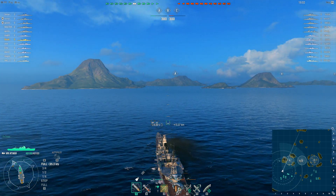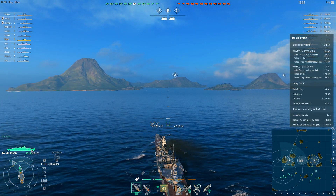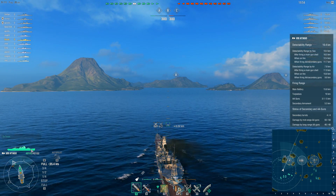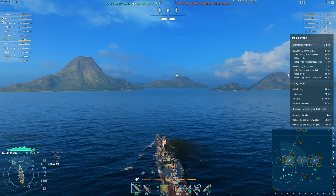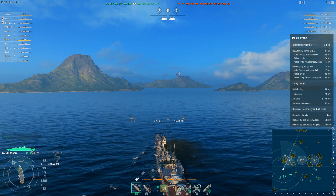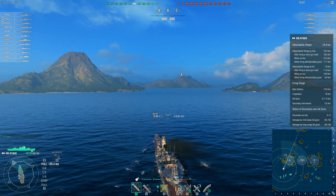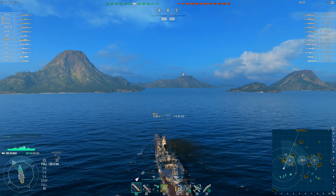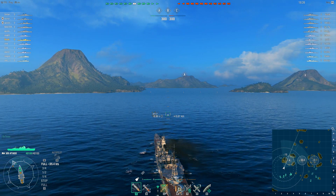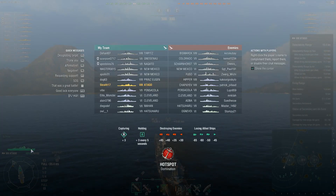Being a fast cruiser with a decent concealment level, I decide to push forward in order to start capturing A. I might not be able to get it, but I can at least contest it. You never know — maybe they don't push in one of their destroyers anyway. The enemy does have some pretty nasty ships coming at me, and especially a Hatsuharu can put a lot of torpedoes in the water, so I have to be careful.